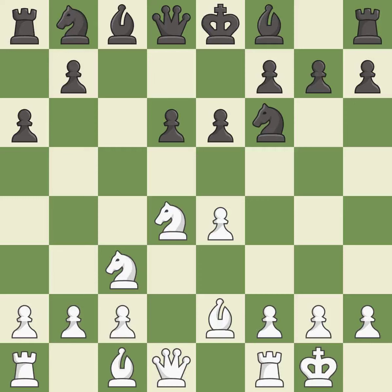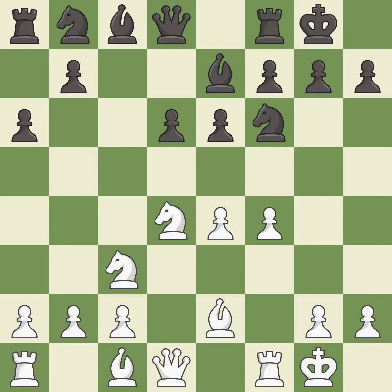B2 develops the light-squared bishop and prepares to castle kingside. E6 controls the d5 and f5 squares and allows the dark-squared bishop to develop to e7. Castling gets the king out of the center and activates the rook. Castling to the same side of the board as the opponent tends to lead to less sharp positions compared with opposite-side castling.